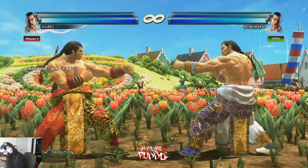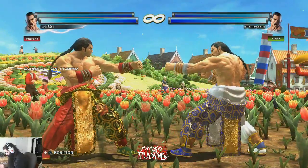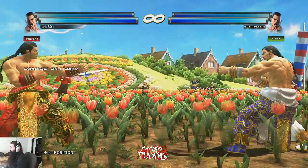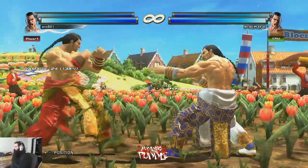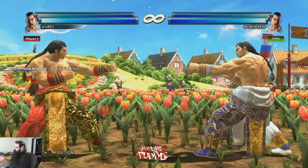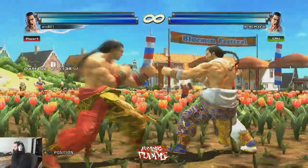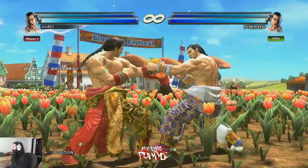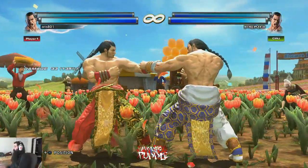I'm going to teach you everything important about Feng Wei. The first thing to talk about is what type of character he is. Most characters have a primary range they should stay at, but the interesting thing about Feng is that you can play him at any range. He's dangerous up close as a poke character with great tracking safe pokes, and at mid-range he has lots of evasive stuff so if they try to counter poke, you're going to get in trouble.